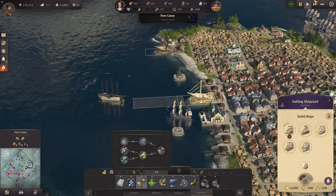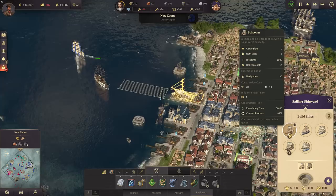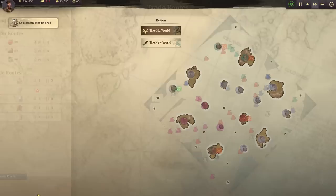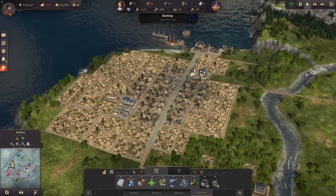Let's get another clipper here on the way. Let's just wait for the schooner to finish here because one of my trade routes lost a schooner. Okay, so there it is - that's the schooner Providence Steel transport.